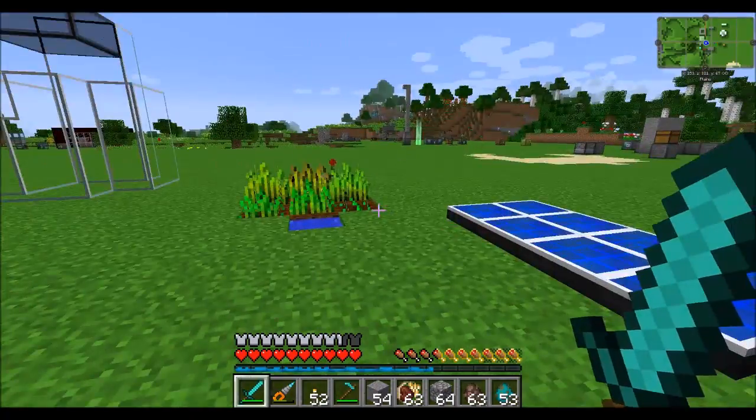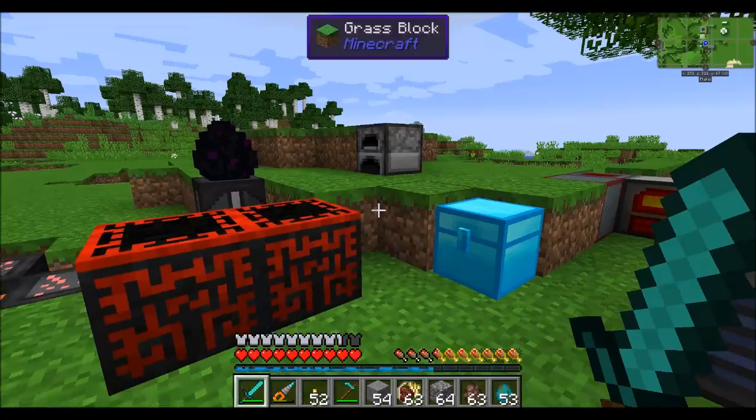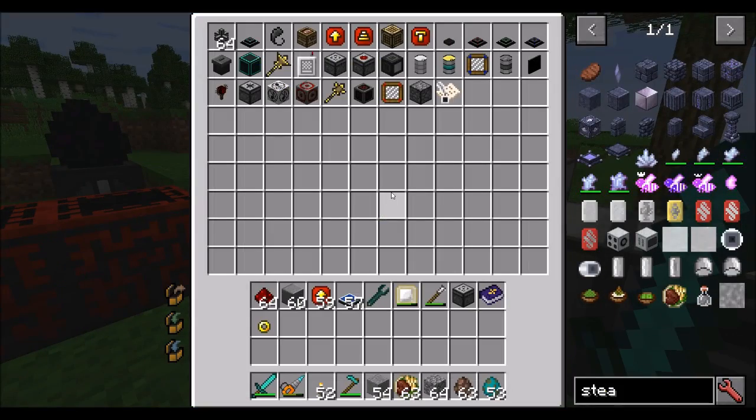Hello everyone, this is Direwolf20 and welcome to part 2 of Extra Utilities 2's Mod Spotlight. A bunch more items to cover today, so we're going to jump right in. Today we're going to cover some of the item transfer stuff, some of the liquid storage stuff, some of the mechanical users and some of the things they can do, and probably chunk loading and a few other neat things.